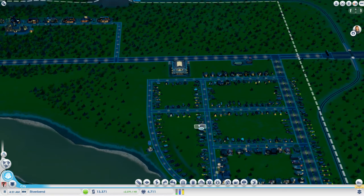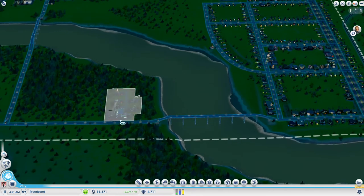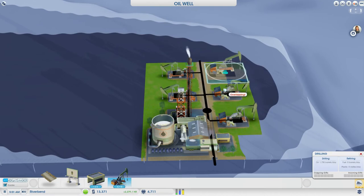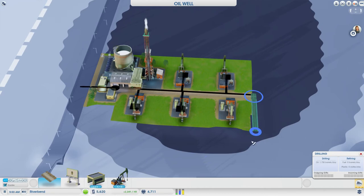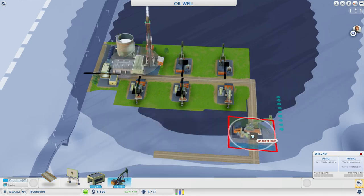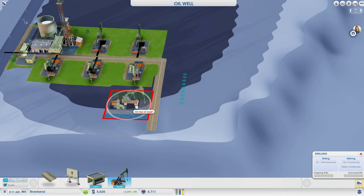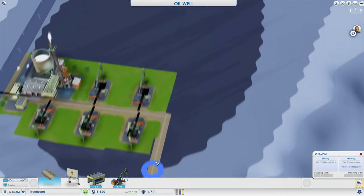I want to look at starting to upgrade some of these roads as well. What else could we do? I think we can afford another oil thing — let's pop down another one of these now. I don't like to waste any oil at all, so I'm actually going to just drag that right across. Oh, there's not enough room there actually. I think if we get rid of this we'll be able to get at least one more here. No! I guess we won't. Well, that's disappointing — maybe I should have had it more backwards. That's my fault.